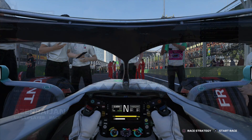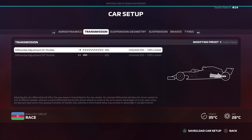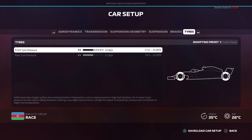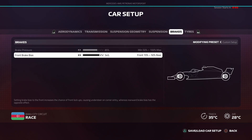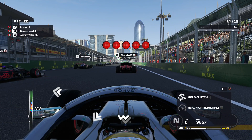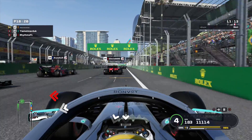Here we are once again for an F1 2019 online video. This is a race I had about a month ago, so I was relatively new to my new brake pedal - a load cell - which is important to note for what might happen later on. Here we are at Baku: five red lights and away we go for simulation damage.